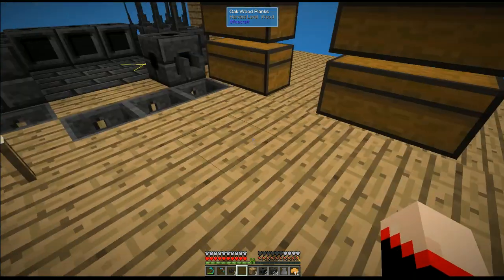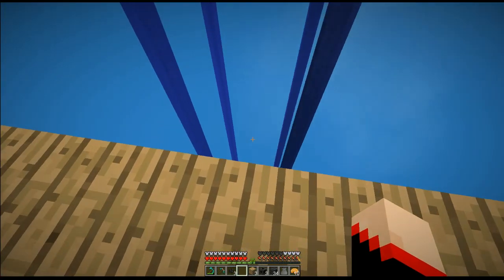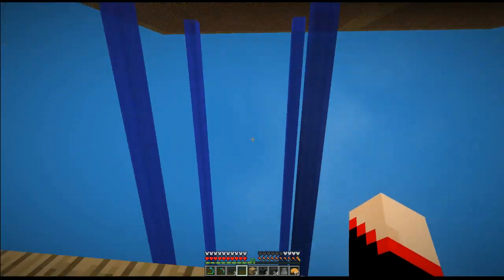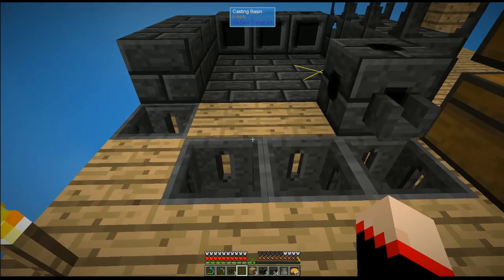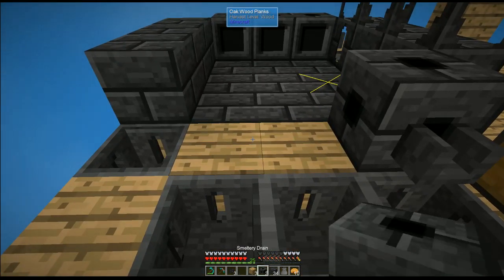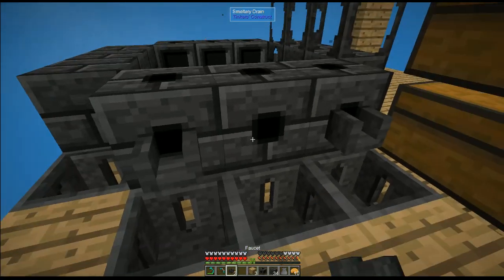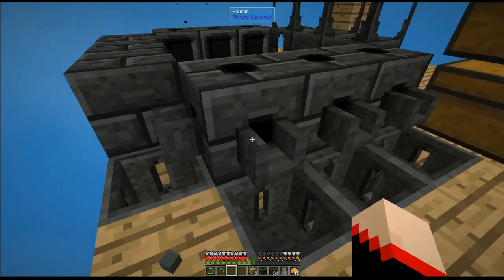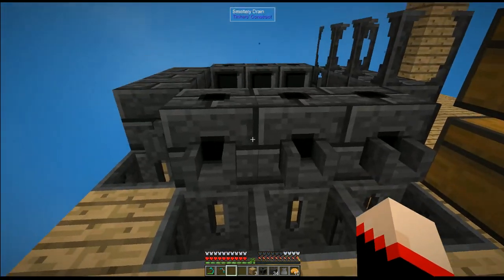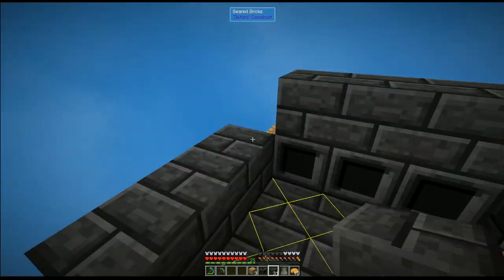Next time I think we're going to put a platform so the squid fall down, and we're going to put hoppers so the squid ink sacks will go into the hoppers. I made one too many drains. These will go in there and we just want to fill in right on top here.